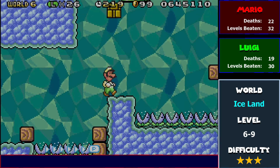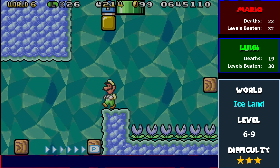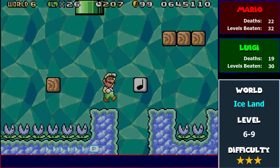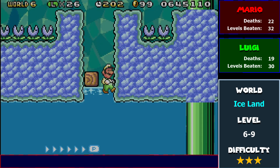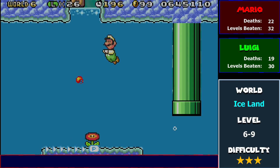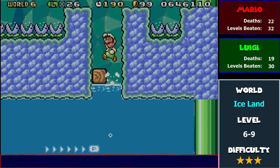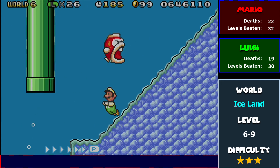It certainly beats some of the water levels I was putting up with back in World 3. But it does throw some pretty tricky jumps, and it also screws you over if you don't have raccoon Mario here. But it does also give you some fire flowers — there's plenty of them. I'm really glad Super Mario Advance 4, and probably the Super NES version, will remember the items.